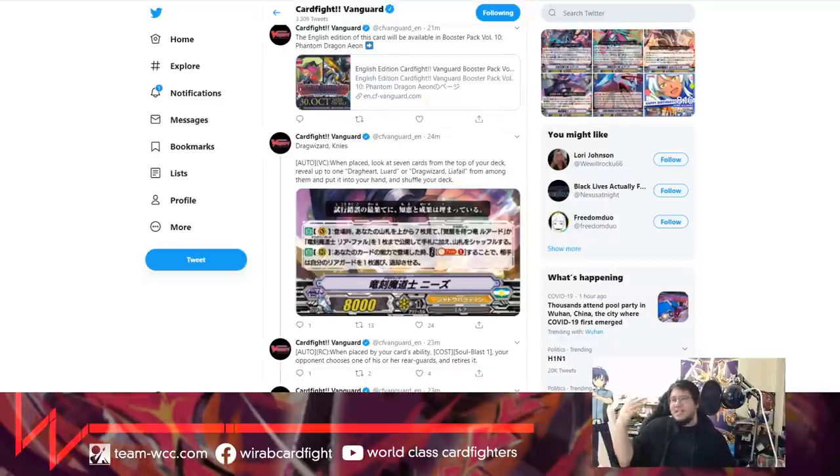We've got Twitter up and we've got the English Card Fight Vanguard guys up. They've been doing a great job - as soon as the doctor announces one card, they immediately push up that card and we get the English card effects without much waiting. Amazing stuff. So let's get started.